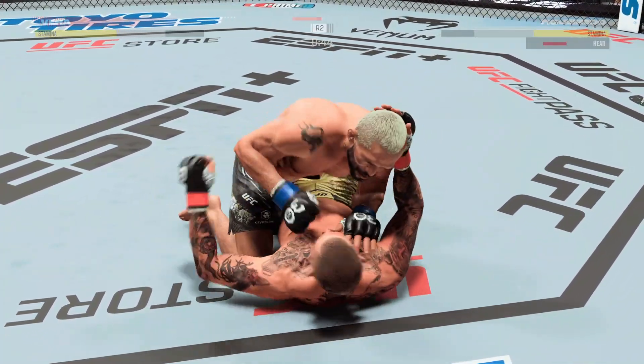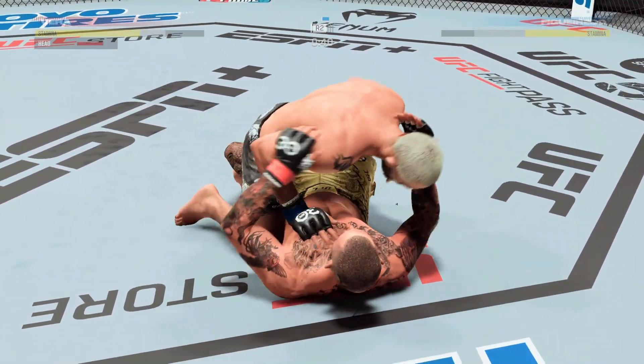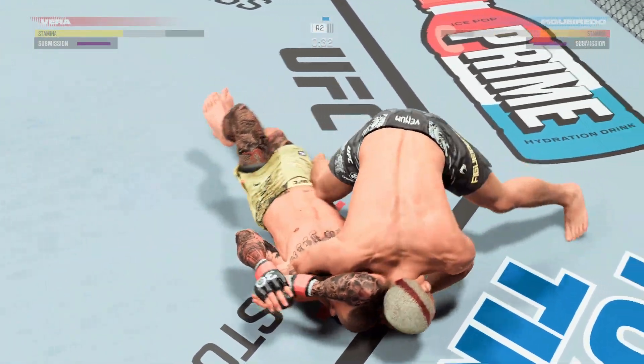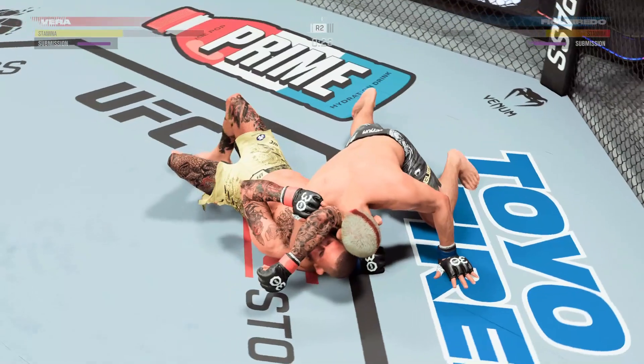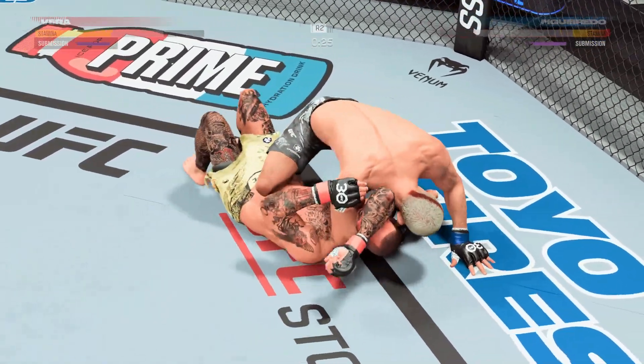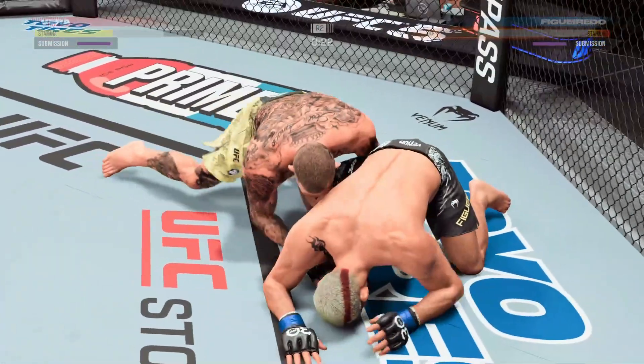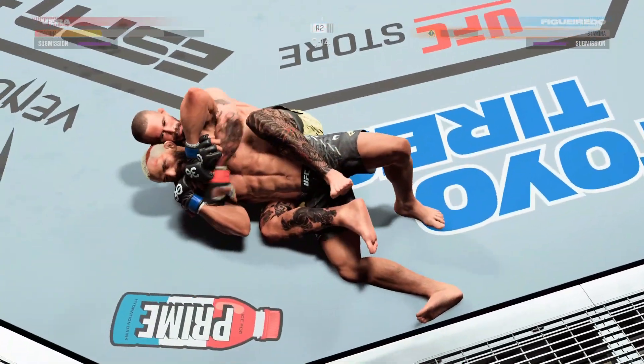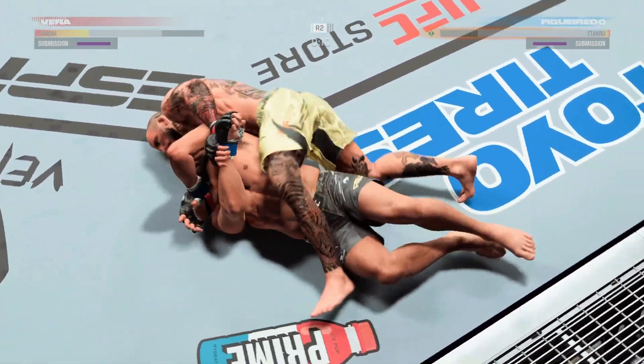Striking from every position. Lands a strike from the bottom. Look at him attacking the arm triangle on the other side — going to lock him down, try to pass all the way across his body. Once he gets across — he got out. How good is that? This guy is so aware. He never leaves anything long to allow himself to get stuck.